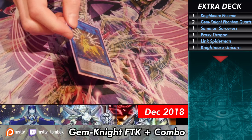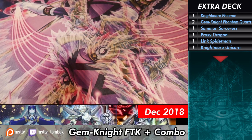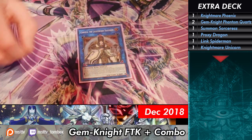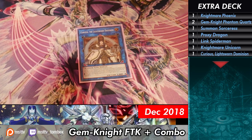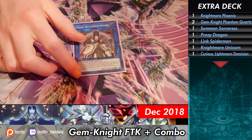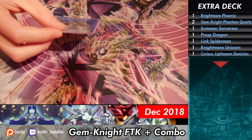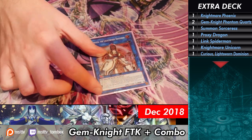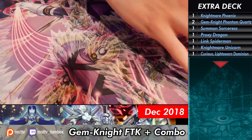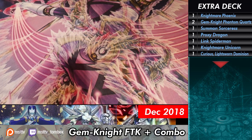Nightmare Unicorn — this is a key part of the FTK. You shuffle back your own Master Diamond — that's what I didn't understand. I was like, how is he gonna kill me? There's only one Master Diamond now because they limited it a little while back. You're using it kind of like how Spirals use the Master Plan. Shoutouts to Mitch, he plays Spirals. And Curious the Lightsworn Warrior — this is a big part of one of the combos, the big brain combo.